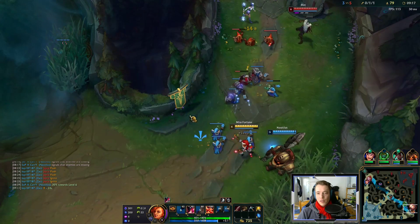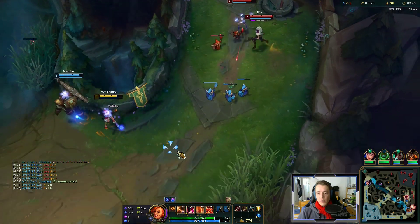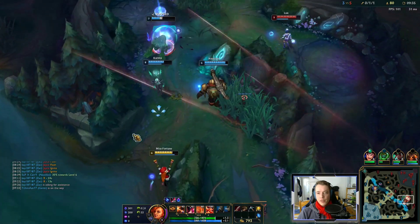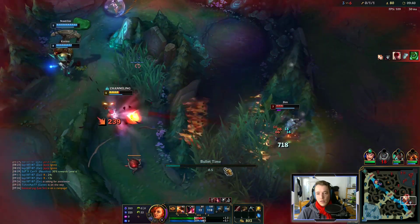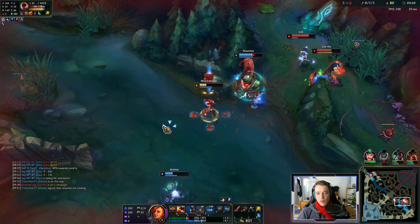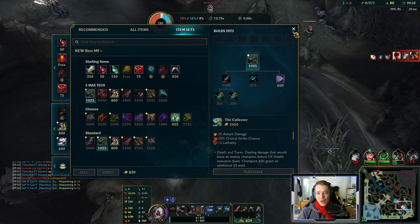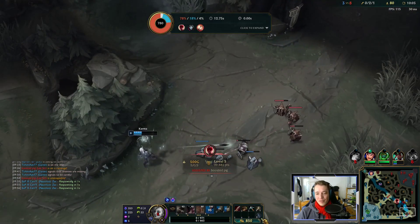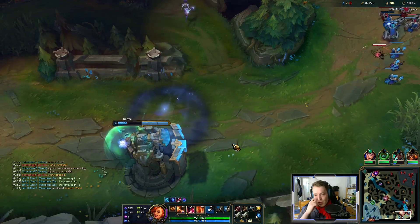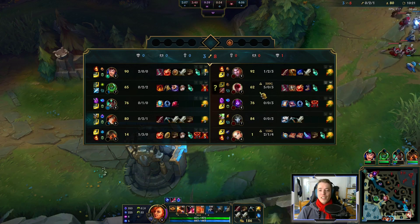Oh, that could be a nasty tower dive actually. Notalus is still level 5 though. She got me this time — it doesn't look like a dive. We just need Lee Sin here. Lee Sin uses Flash. We couldn't one-shot Djinn quite yet. It was a sketchy fight.